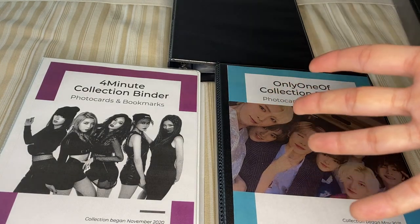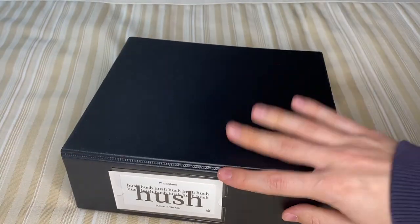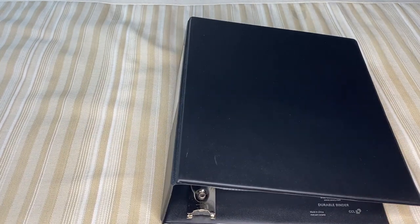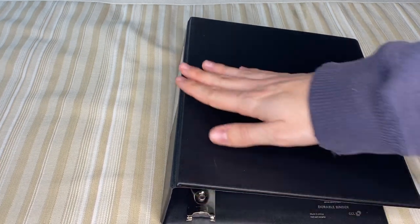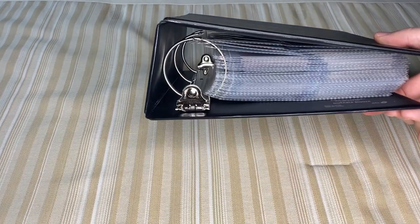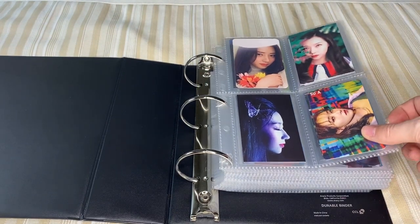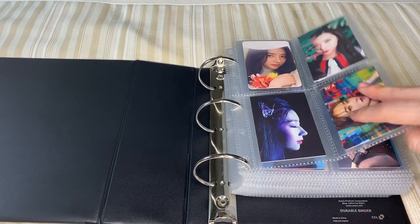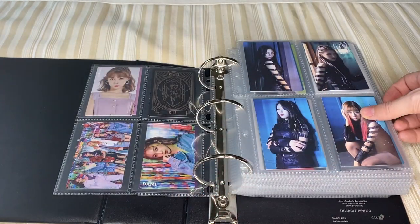First, as always, I'm going to start with Dreamcatcher. My biggest change for my Dreamcatcher collection is that it's now in this mini binder that is two inches thick, because I feel like, as lots of people know, I was not super happy with how my collection had turned out — it was a little bit too big. It still is, so I'm still looking to downsize. This is only album cards, and I did the same thing I did with my four-minute binder, so I'll link that up top. Here is the flip-through.